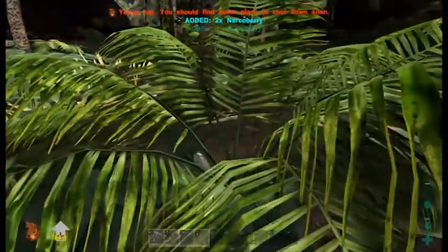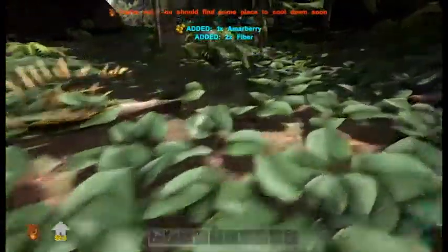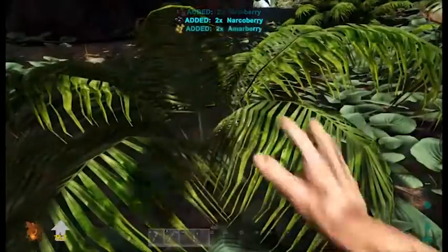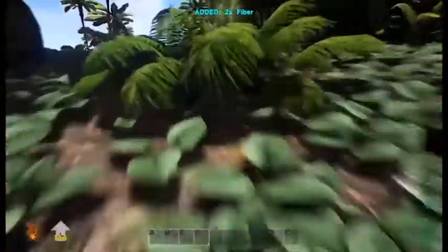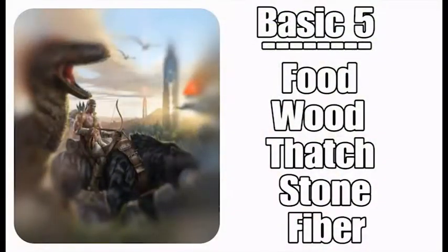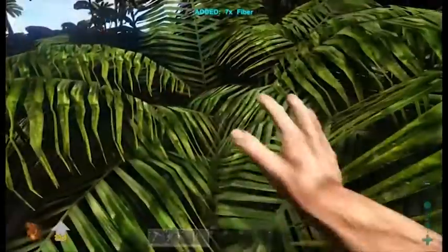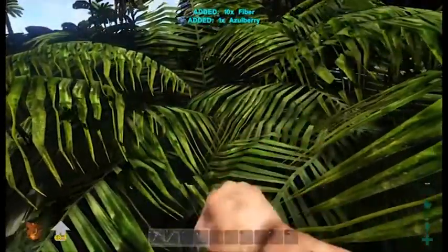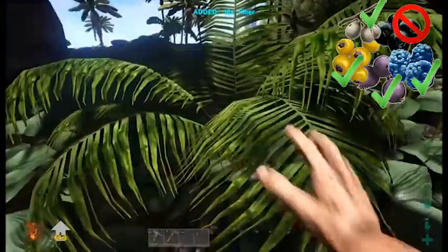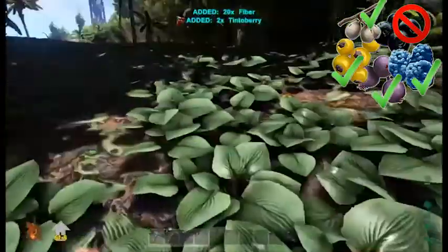Let's see what you can do as a level 1 survivor. When you spawn into the game, try to find as much food as you can. You can get berries while destroying bushes, and while gathering food you also get resources such as wood, fiber, thatch, and stone — what I like to call the basic five. A small piece of advice for new players: do not eat nacreberries. They will make you fall asleep, and because of that you can get eaten and basically die.